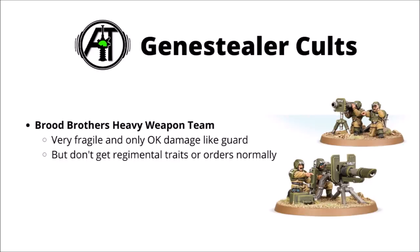For the Tyranids' worshippers, the Genestealer Cults, I thought that the Brood Brothers Heavy Weapon Team stood out as a particularly poor option. They're not exactly a great choice in the Guard Codex either — they have sort of okay damage output, but are hilariously fragile to enemy return fire, meaning they're often prime targets and will often likely never get to shoot. The Genestealer Cult ones are even worse than the Guard ones though, because they don't really get any useful regimental traits or orders — you only get their base statline. I think Cult players are going to be basically better with anything else in terms of firepower, whether that's Neophytes, Achilles Ridgerunners, or even just heavy weapon squads in Brood Brother Infantry Squads.